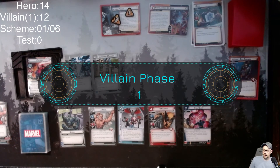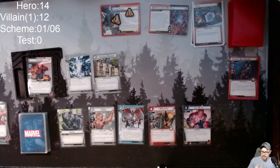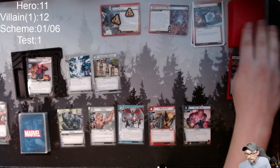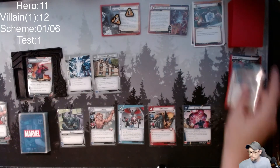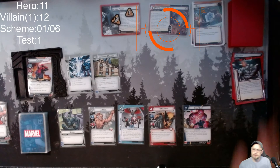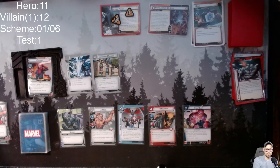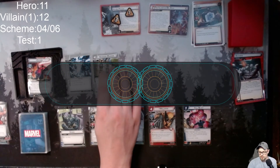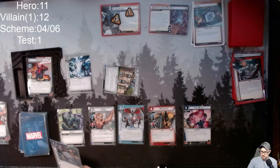To get started, Zola is going to attack me — he deals three damage, so I'm now at 11 health. The test counter goes up by one. Now he is going to scheme, and with the surge he schemes for two or three, so the main scheme is now at four. I think everything is going to be dependent on whatever Avengers Mansion gives me, so I exhaust it and it is Field Commander.